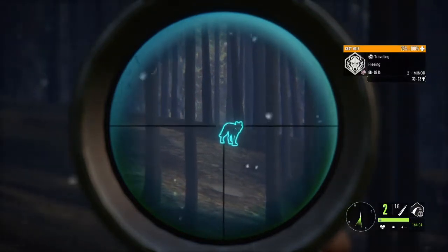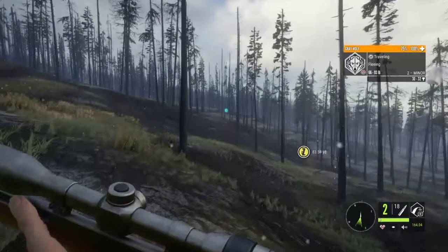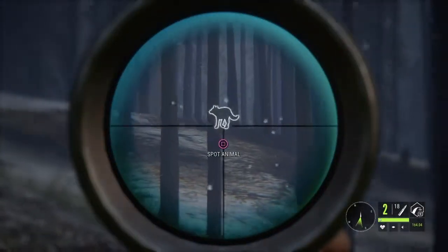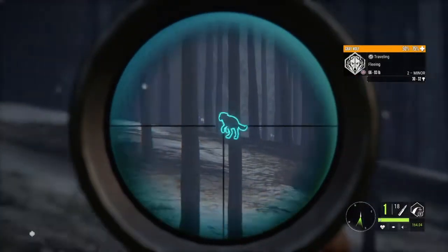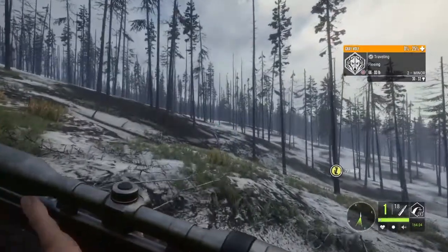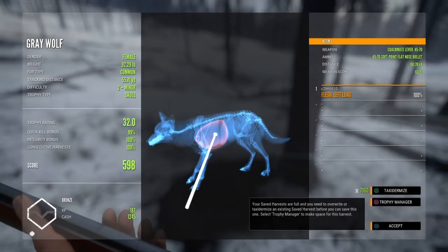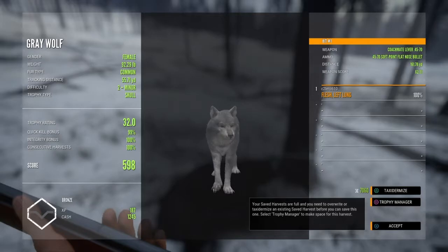We just got to go nice and slow with this one. The color and design of the scope — a dark field around it, plus the color of the wolf — I couldn't see where my crosshair was, so I didn't know where I was aiming. There we go. And there she is. Still got it — 99% on the quick kill. So it's a bronze.